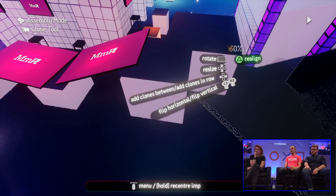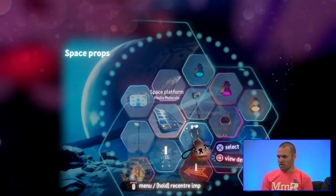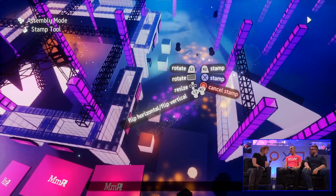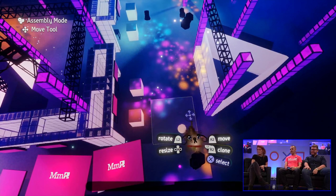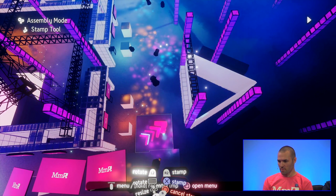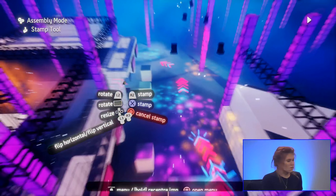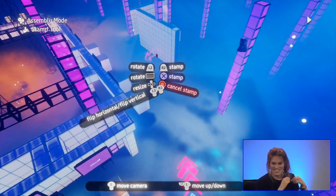It gets quite dark over here so I'm going to add some lights and other visual elements to help guide the player through the course. In here I've made some disco lights - you stamp them where you want the light to shine. I've made them in Media Molecule colors. We have a blue light - this is the PlayStation light. I've got some disco lights lighting up the floor now. I can also put down some decals - they're like arrows - and you can stick them on the floors and walls to help guide the player through.